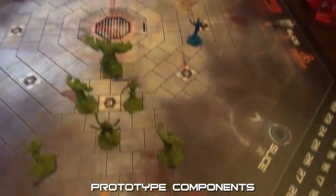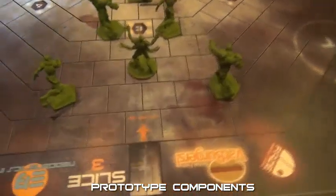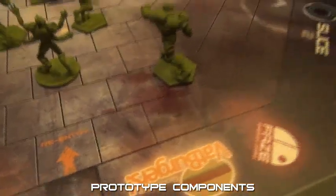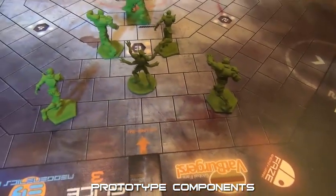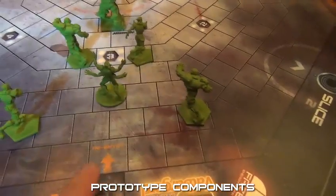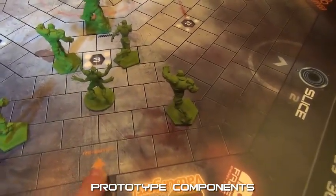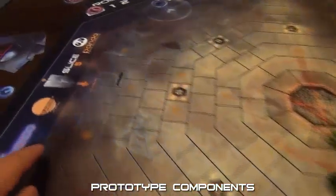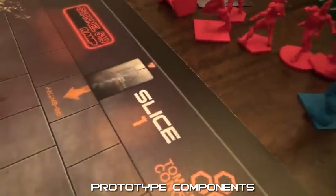Also in your area, you've got the re-entry spaces. That's where your athletes who are in the slaughter box or the penalty box, if they can come back into the game, they would come back into your entry space. And each team has an entry space.